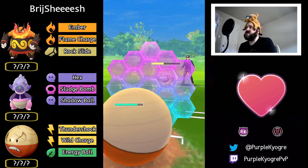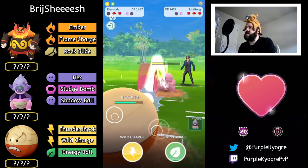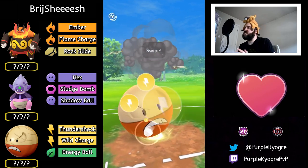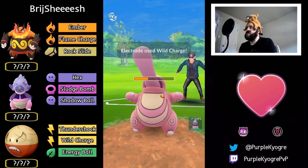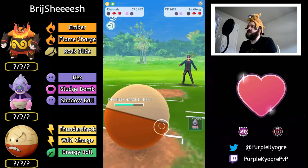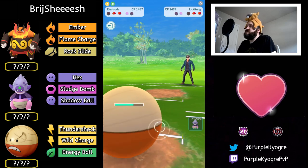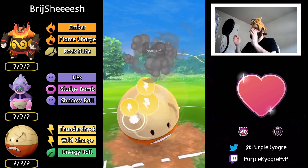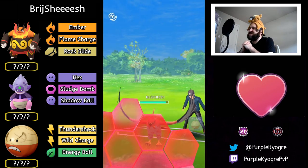Body Slam — we see a shield, over-farm, then they go for Wild Charge into Lickilicky instead of Energy Ball. Wild Charge takes less energy to get to — that's fine. It will debuff them. Let's see what comes in — it's Talonflame. They have to shield Wild Charge. Bail after this because Electrode is so debuffed.